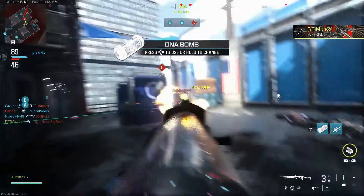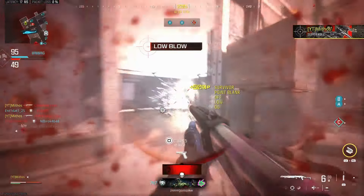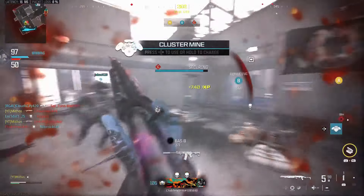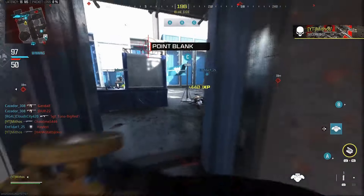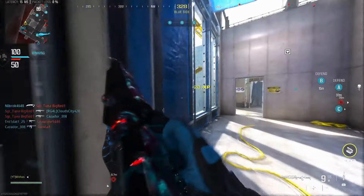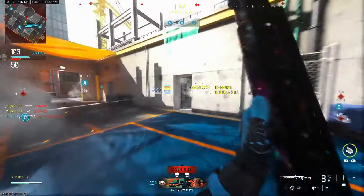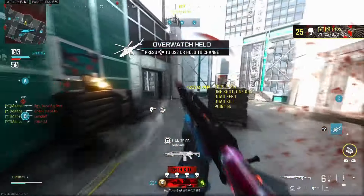I always almost die right after I get a DNA bomb. We're about halfway through the game. Let me get this guy — I might be able to get another one. Juke him. Teammates are kind of popping off too right now — they're wiping out the whole lobby. I can't even get a kill.